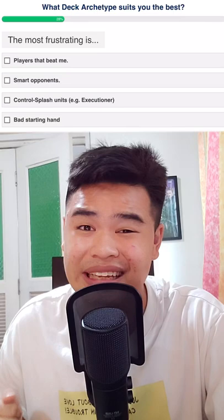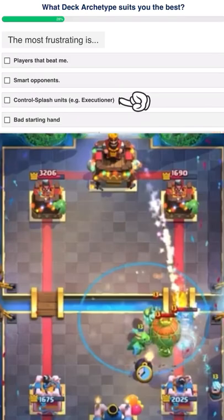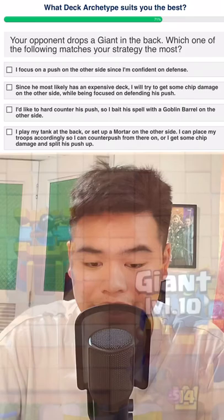The most frustrating thing for me, I would say, is Control Splash because I play Lava Loon a lot. I hate it when my opponent does damage to my Lava and my Balloon at the same time.